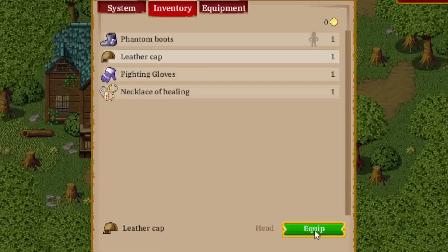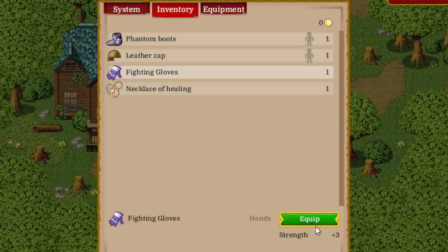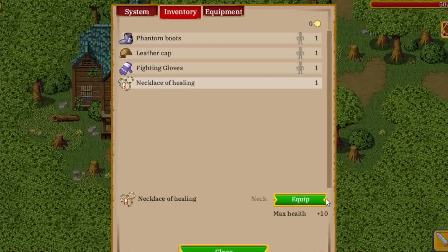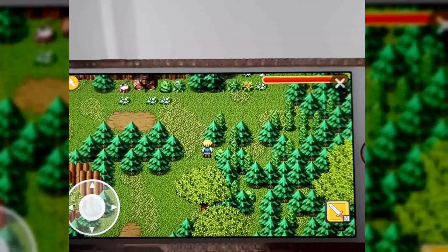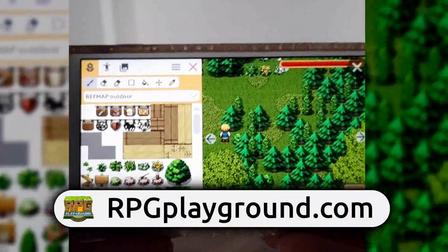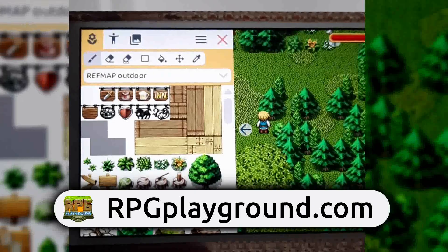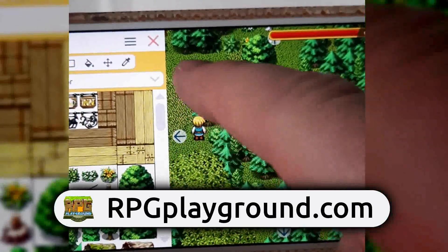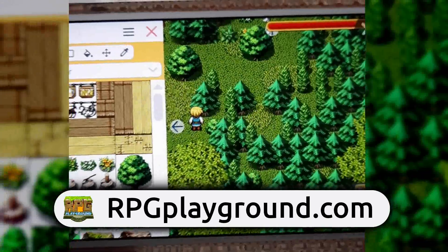You can now add equipment to your games, which means your player can increase their stats or attributes by equipping items. If you are new to this channel, this is RPG Playground — the easiest tool to create your own role-playing games. Just go to RPGPlayground.com, register for free, and start creating the game of your dreams.